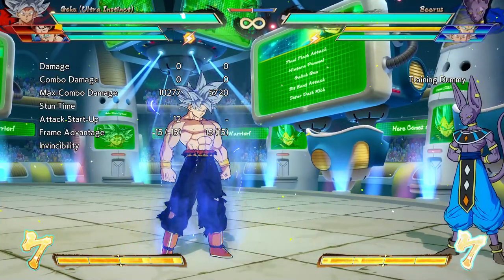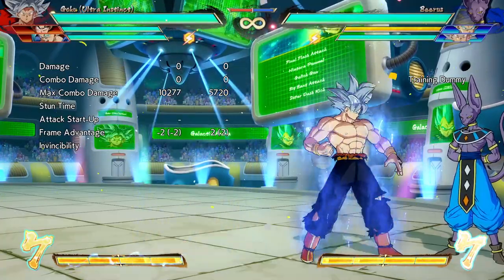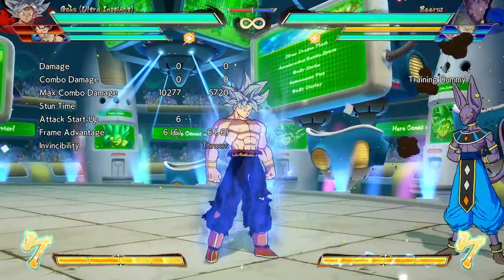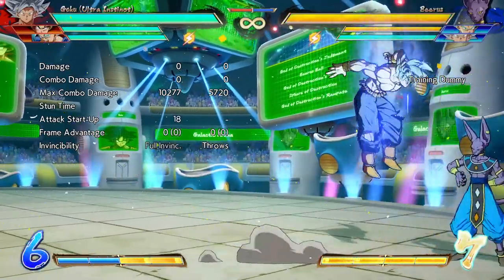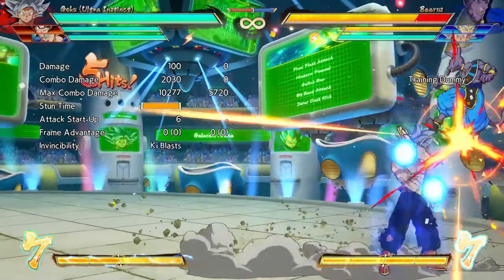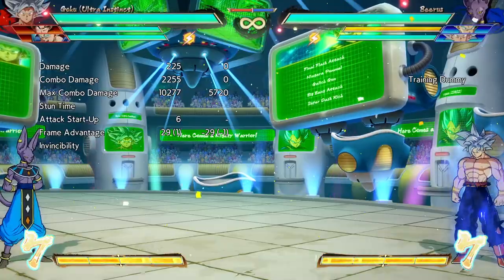He also has reflect obviously, but everybody has that. The reason I think this is so huge is because if you 6M and then go into 6S, you can cancel the first hit anytime you want — you can go into the frame trap, the flip, 214H, anything you want. The only downside is that he lost the optimal combo he got off of 5S, but there are other ways to get the damage in and it's not really that big of a deal.